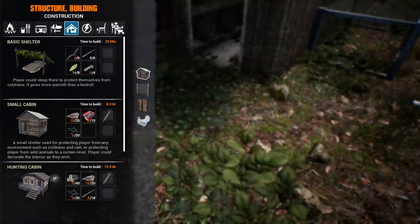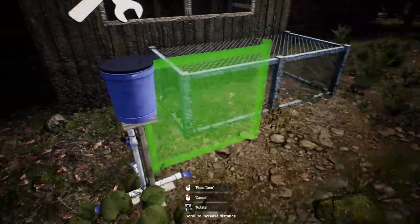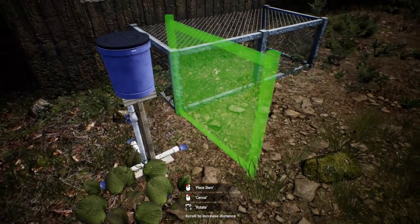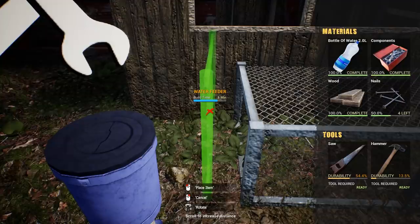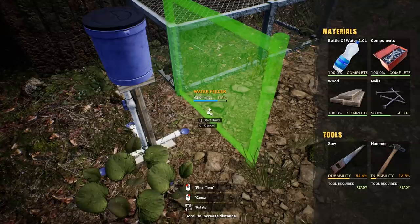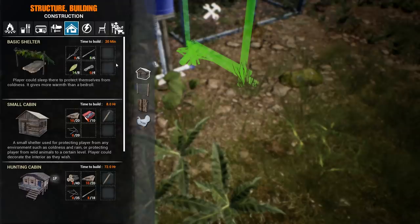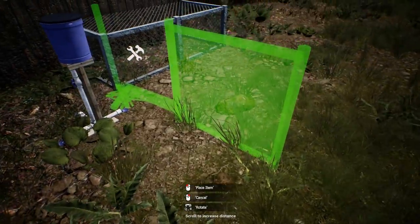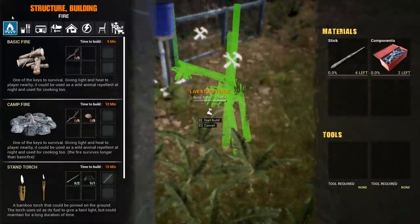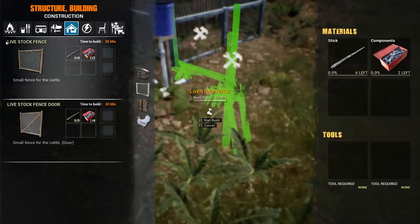So now we're going to go ahead and build a livestock fence. I'm going to make this very small for the time being. We'll expand it later, but for now I'm just going to make this very, very small because we do not have a lot of components. So we'll go ahead and put that right there. Looks good. And then we'll put another one right here. I like that they connect — it's cool.